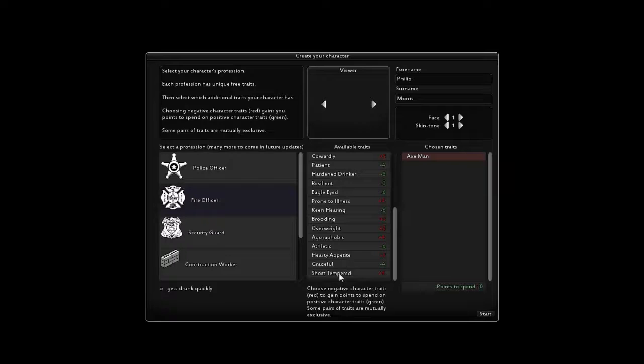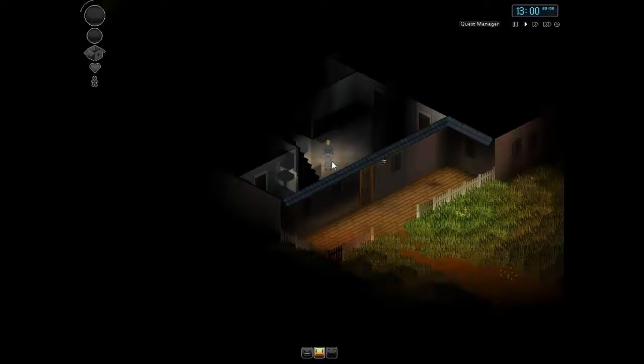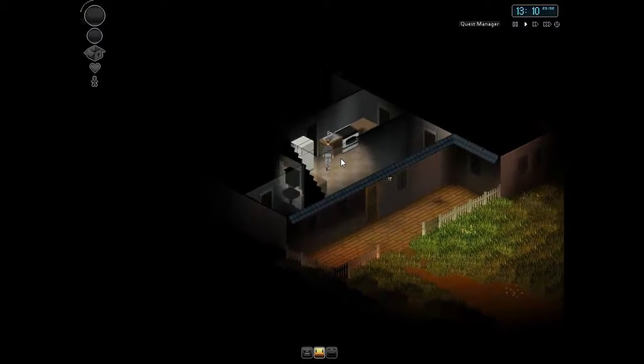What are the chances of Philip Morris coming up? Let's put him short tempered, brooding, prone to illness. If you guys saw my last video in the series, you'll know what I'm doing. Light drinker. Now we've got 12 points - we'll make him brave and strong, and then we have three more points. It's best to do light drinker because you're not going to get into alcohol in this game. You only drink alcohol if you really want to make Molotov cocktails, and that's to have a glass bottle free to put petrol in. Let's start. Philip Morris - let's play.